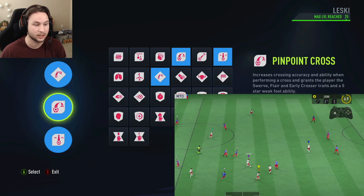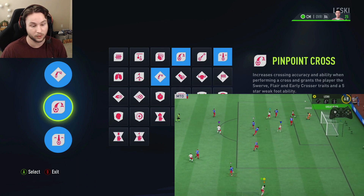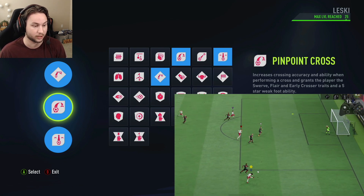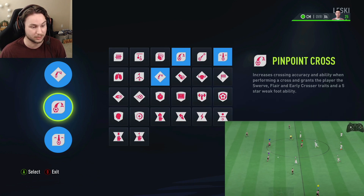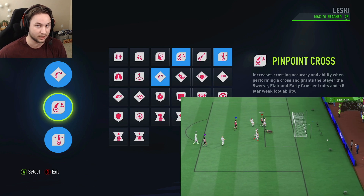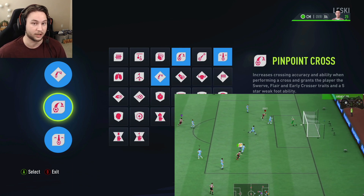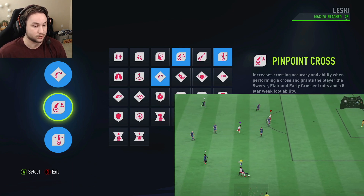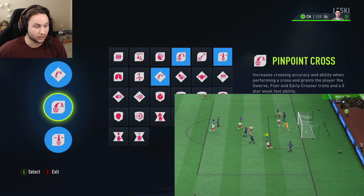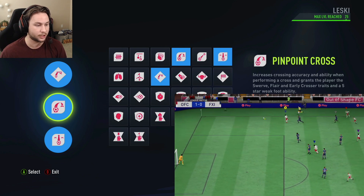For the second perk I went for Pinpoint Cross. He's known for his crazy crossing ability, whipping it into the box, and he has the early crosser trait. Pinpoint Cross gives you the early crosser trait, which is huge — it makes your crosses so much better, especially when you're further back on the field and you want to cross it early to lead your striker into the box. It's a very underrated trait. It also gives you five-star weak foot ability, so it doesn't matter what foot you cross with, plus the flare and swerve traits, which add more curve and bend to your crosses and help trigger outside the foot crosses.